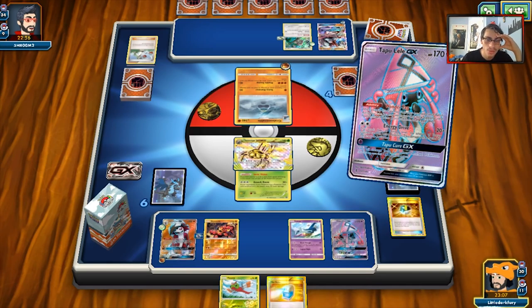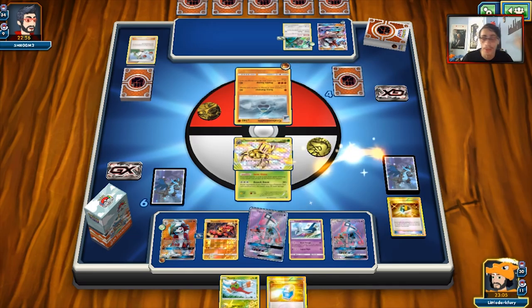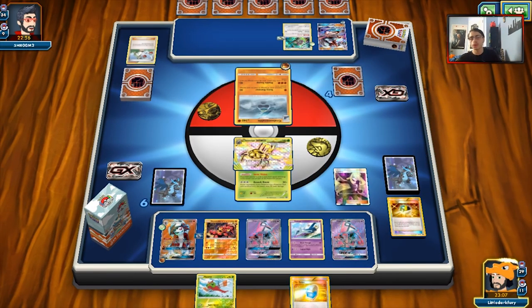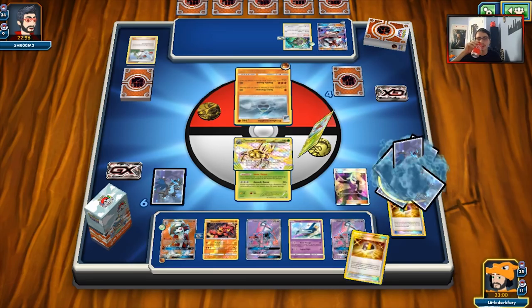Actually, it's prized — that's unfortunate. So it's either Cynthia or N. I think I just Cynthia, which I already grabbed. We'll play the Cynthia and we're looking for an Energy.